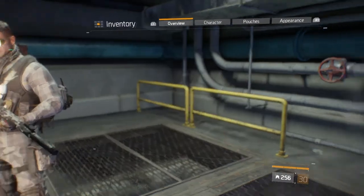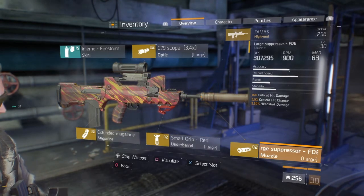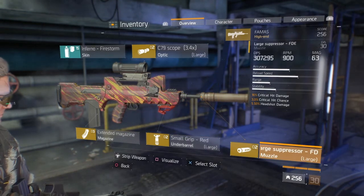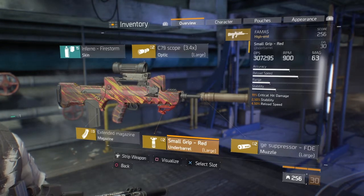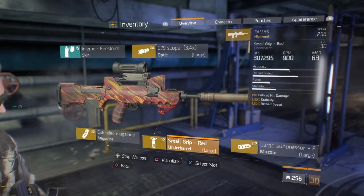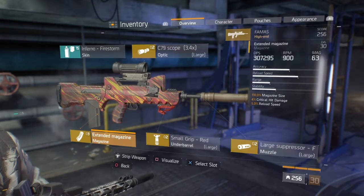FAMAS'ın modlarına geliyorum. Bunun modları da aynı: Dürbün ve susturucu kısmına Critical Damage, Critical Chance, Headshot Damage. Small Grip kısmı da aynı. Elçık kısmı da aynı: Stability, Reload Speed, Critical Damage. Şarjör kısmında: Magazine Size, Critical Damage, Reload Speed.